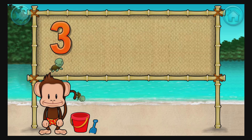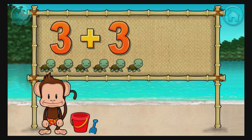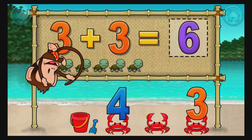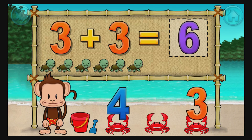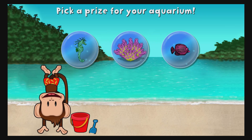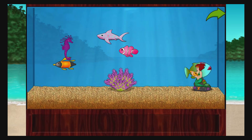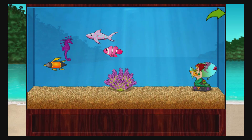Addition time. 3 plus 3 equals 6. Spectacular. You won a prize. Add things to your aquarium by dragging them from the tray. Touch the arrow to get back to the beach.